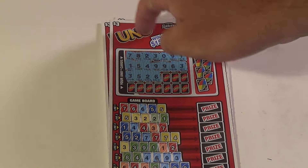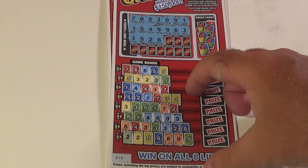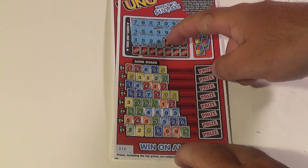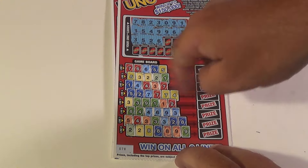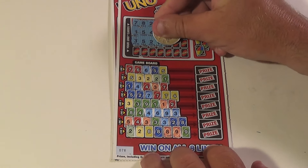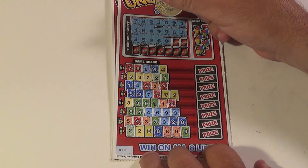Scratchers on Saturday and Scratchers on another day. I have three of the $3 UNO tickets and we want to match the numbers and colors that we find here to complete these lines. We will continue with this — we have a zero blue and we don't have it.